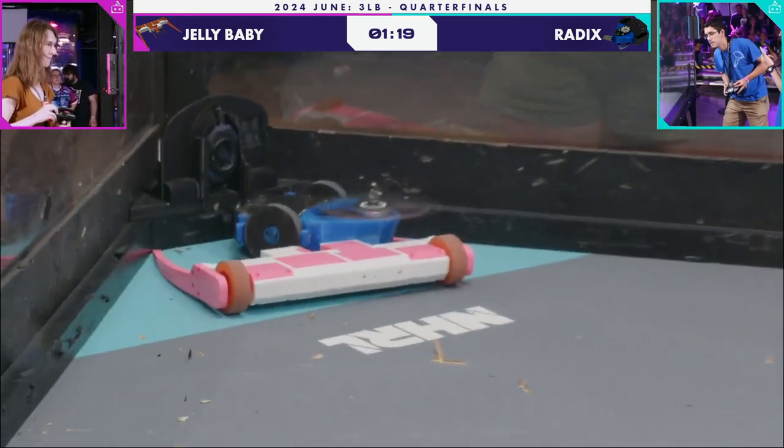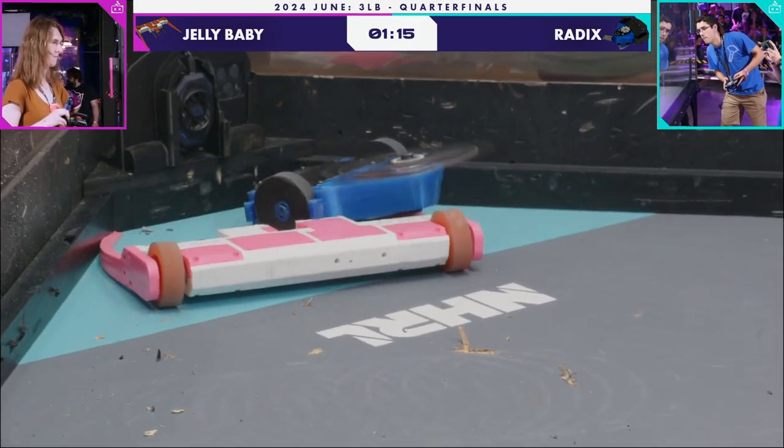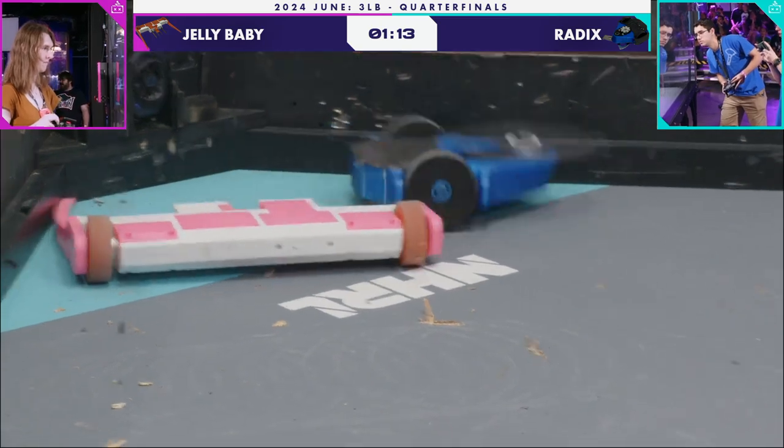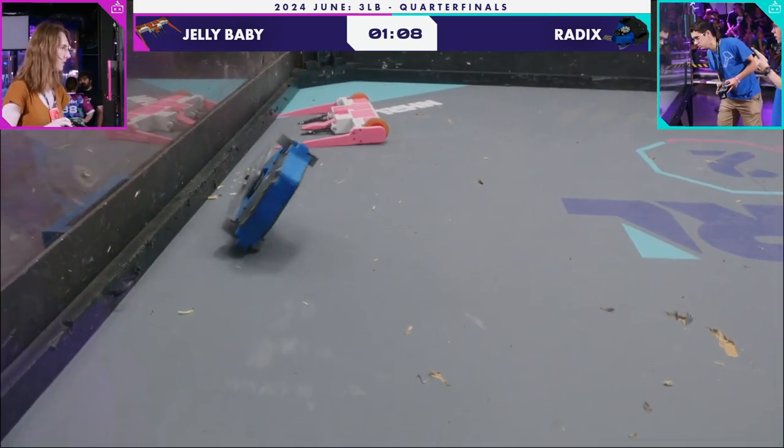Tremendous design here on Jelly Baby. They're just able to drive Radix around the arena, almost teasing them. The weapon keeps so close to the wheels here. That's the hit Radix wants — on the back of Jelly Baby.